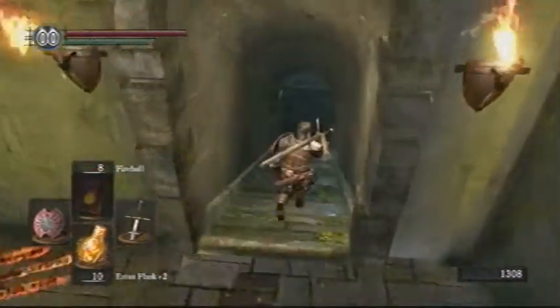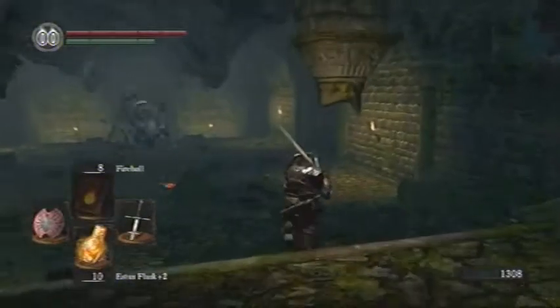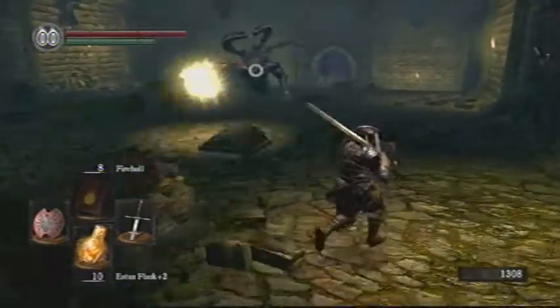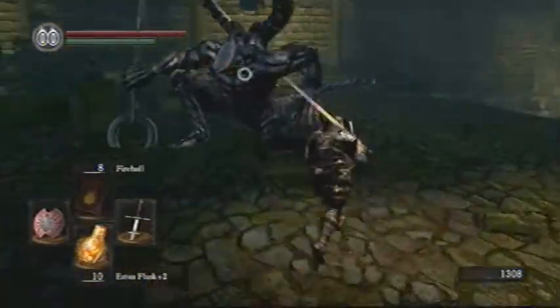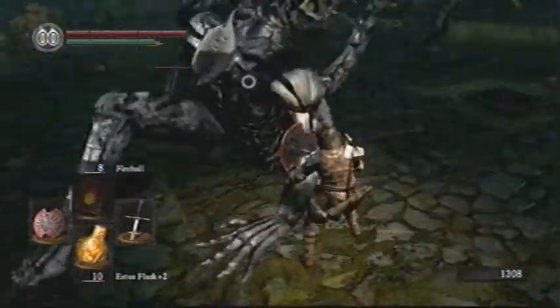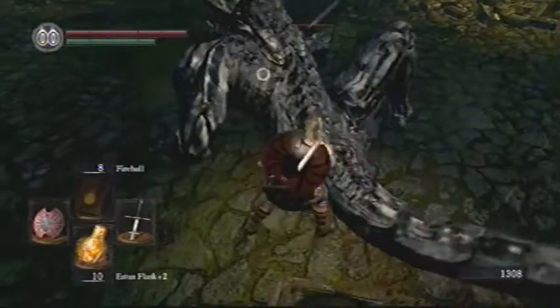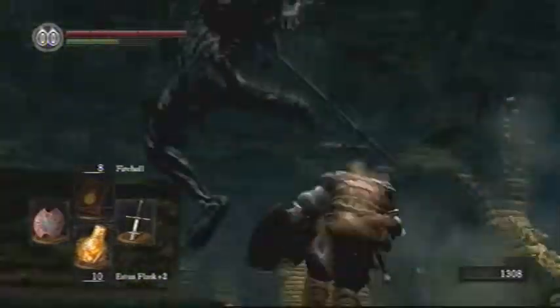The next thing I'm going to do before I hit Blighttown is get a couple of things settled here and head into Darkroot Garden. This is an optional area, at least the first part of it is the part I'm going to do right now, but it has some pretty cool items and a fairly good ember that I want to get a hold of. Guarding the door is this guy here.